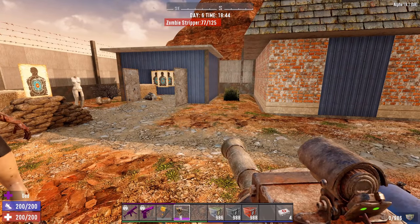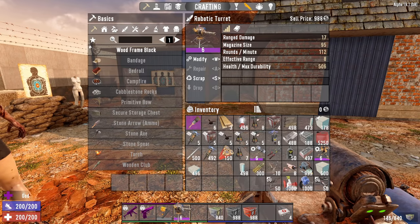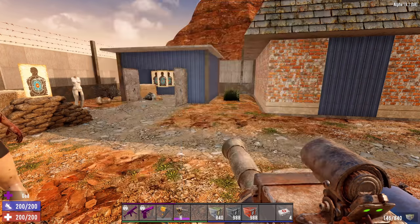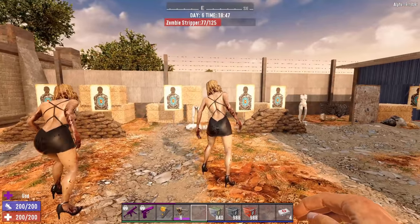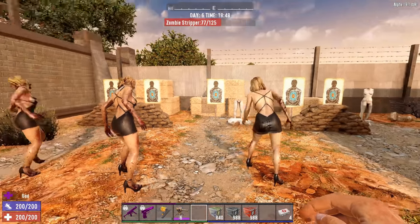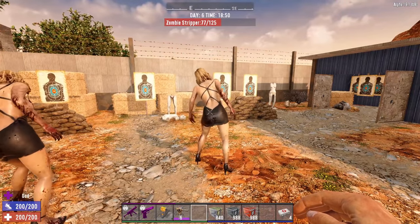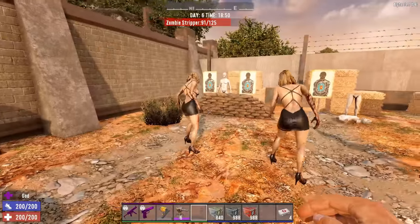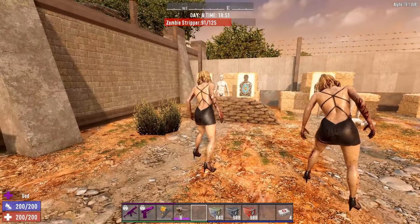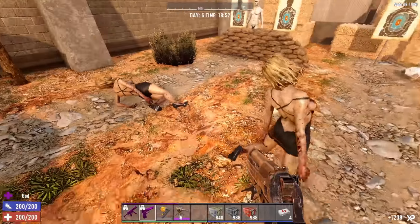The shells definitely deal more damage against an unarmored target — roughly 60% more. The regular and AP rounds deal the same on unarmored targets, which is expected. So against a non-armored target, Shells win clearly.